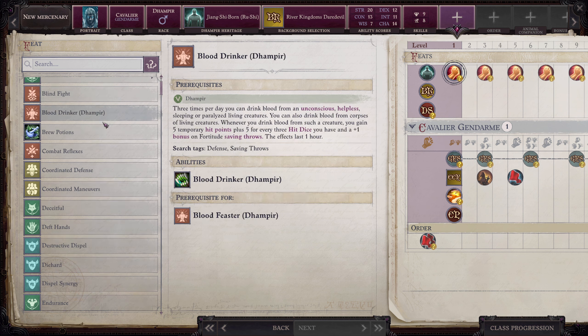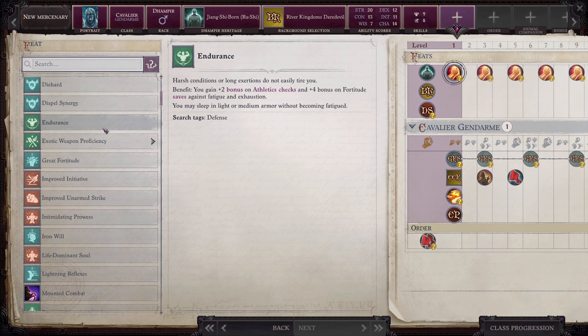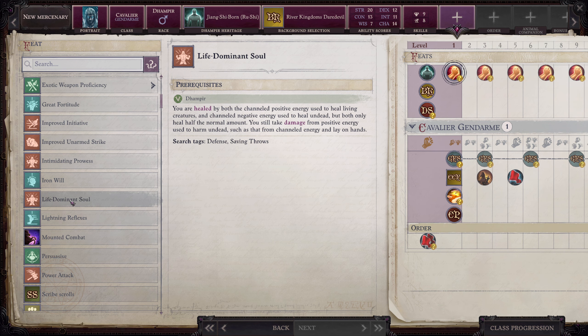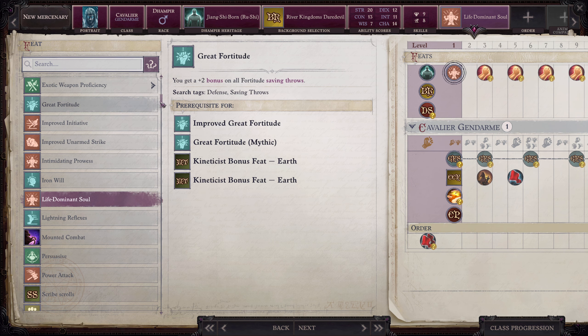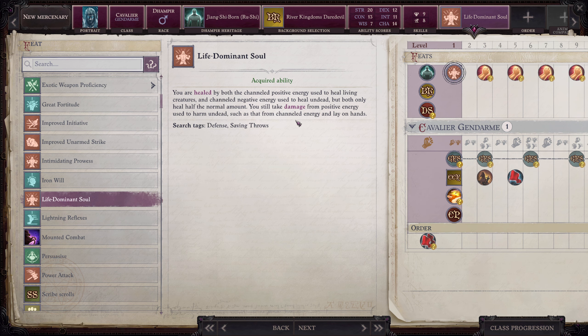For our feat we are taking a very special one that only our Dhampir race allows: Life Dominant Soul. As a Dhampir you have a negative energy affinity, which means you're healed by negative energy like undead, but damaged by positive energy. Every time Daeran fires off a healing spell, we don't want to damage our tank. Life Dominant Soul means you're healed by both channeled positive energy and channeled negative energy, but only at half the normal amount. At least our vampire companion can be healed by Daeran.